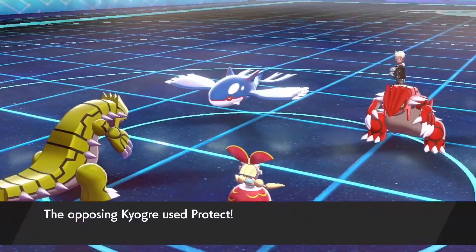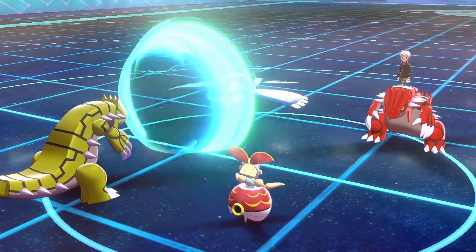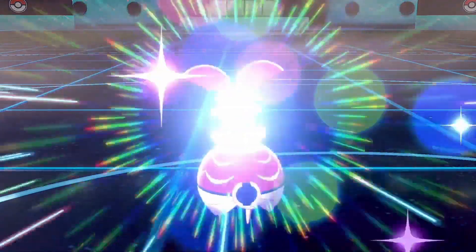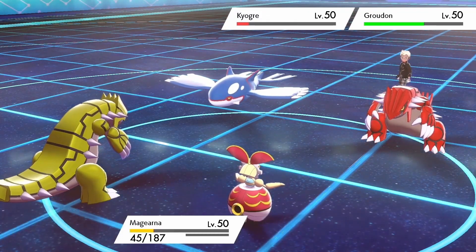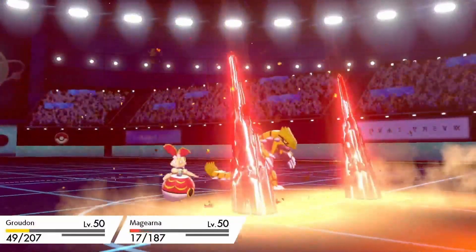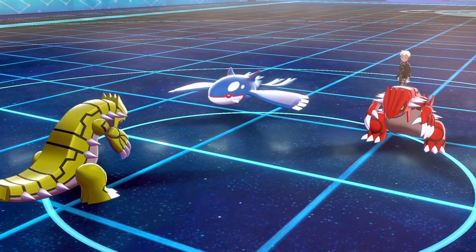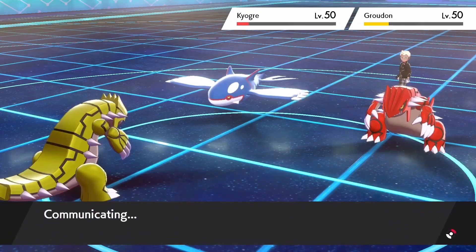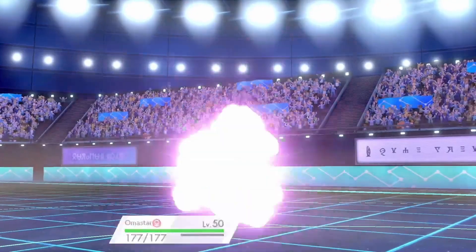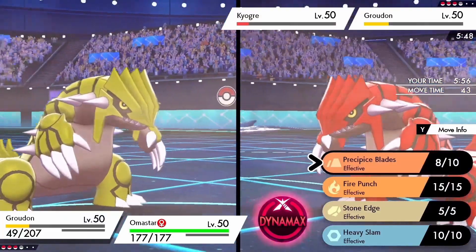My opponent wants to keep Kyogre alive so they use Protect, and the Groudon is going to be able to live the onslaught of moves and more than likely knock out my Pokémon. Fortunately my Groudon dodges the move and we're able to get off Precipice Blades. At this point I do have my Omastar.